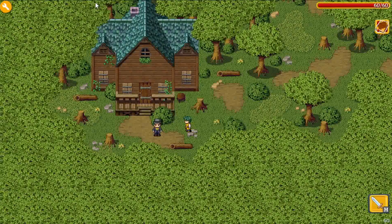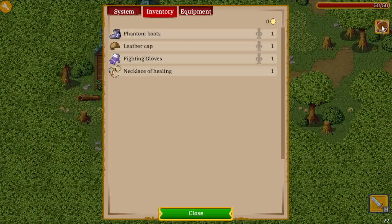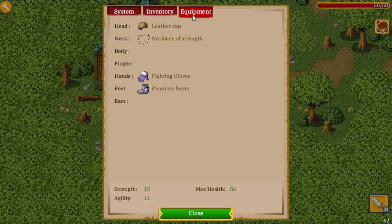Let's select the first equip action and give the hero the necklace of strength. We go to this character, we lose the necklace of healing, and we gain the necklace of strength. Checking the equipment tab, we have the necklace of strength — but note that we don't actually have it in our inventory. This means you can equip certain items without the hero needing it in their inventory. If you do want it in the inventory, first add the item there and then equip it — this approach gives you more flexibility.